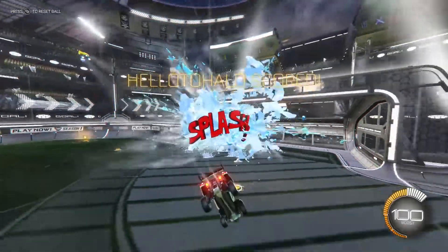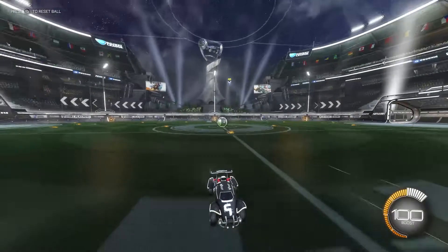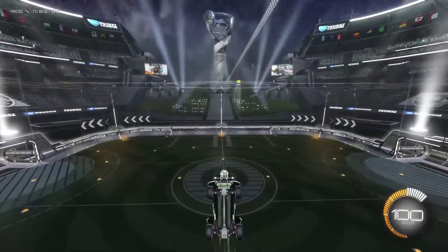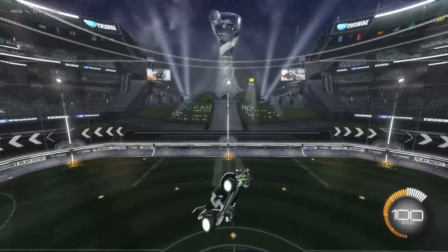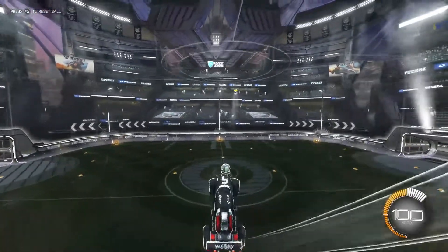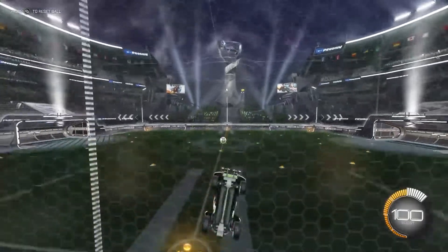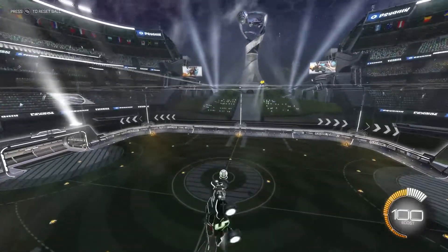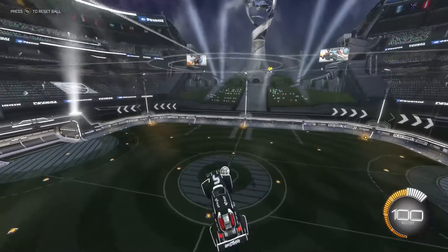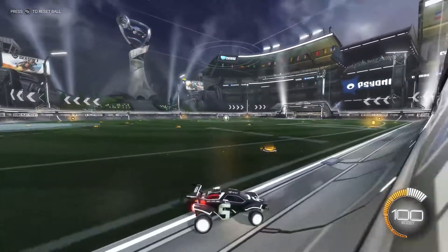Basically, with a ceiling shot — I'll just show you. This is going to be a ceiling shot without using the ball. So basically, whenever you come off the ceiling, you have an infinite flip. And this infinite flip — you saw how I wave dashed right there with that flip. Let me do that without doing the wave dash. You see how I have an infinite flip.